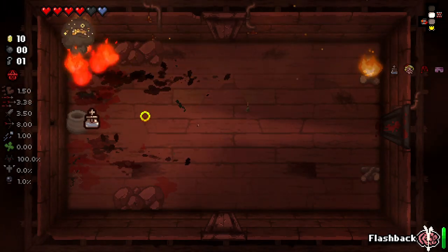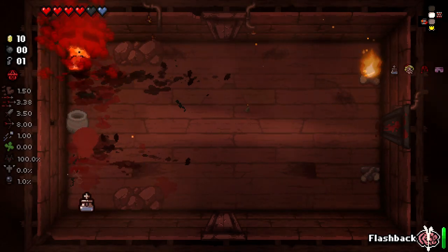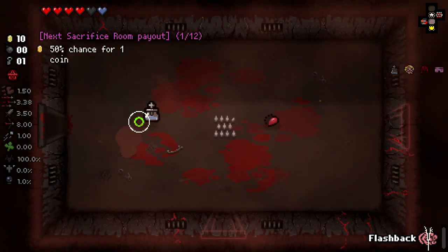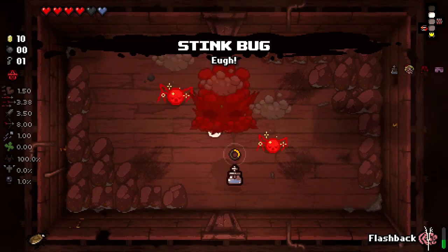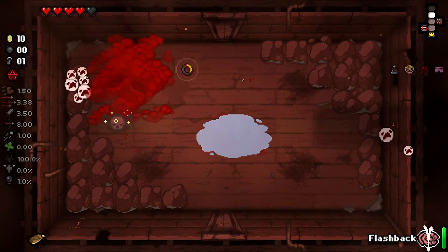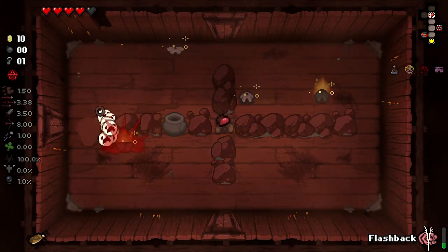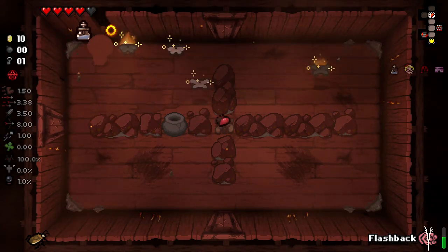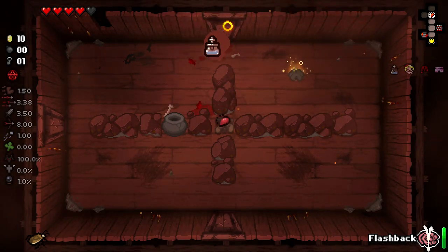I have a full charge - let's save it. No, it does de-charge us when we enter a new room. It does de-charge our active. Why not take Stink Bug? I'm glad that holy water still works here - I really thought it wouldn't. This is so cool. Definitely an added benefit to have the confusion on all the enemies.